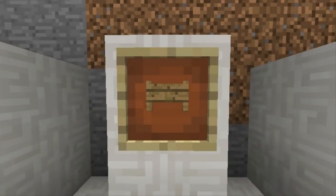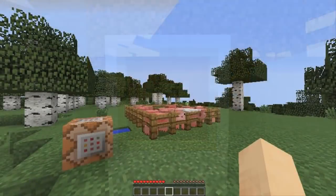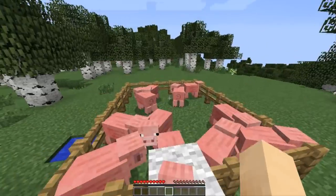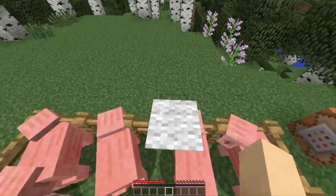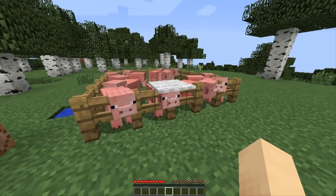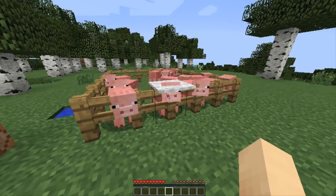Tip 4: The poor man's fence gate. A good way to conserve resources is to just use one carpet block on top of a fence post as a fence gate. Even though it's possible to jump on the carpet block to get in and out of the enclosure, Minecraft mobs don't see a carpet block as a full block, and so they won't try to escape by jumping over or onto the block.